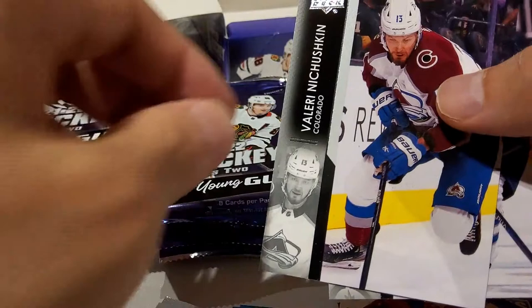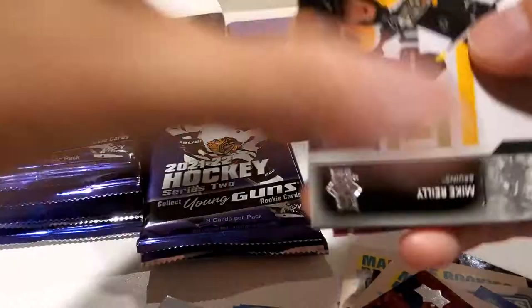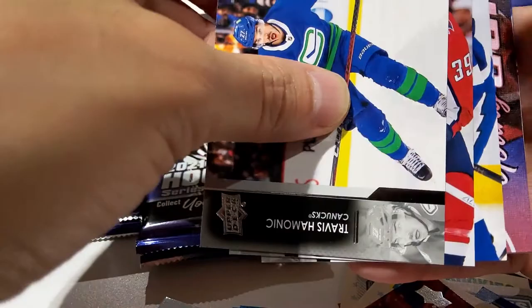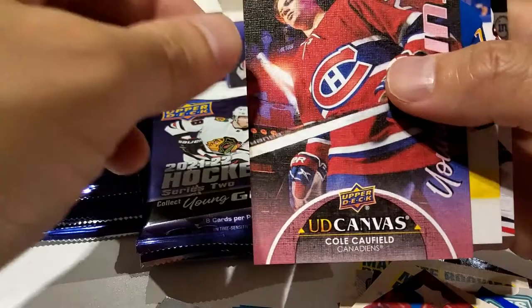Mitch Marner — he was having a pretty good last few games, especially in the series; scored a couple big goals. Kyle Connor and Nick Paul. Now the Tampa Bay Lightning — he had a pretty decent Game 1 too. Mike Reilly, Travis Hamonic. Oh is this — oh my god — two Young Guns canvases in this box! Anthony Mantha, Nick Kucherov, and Cole Caulfield! Oh my gosh — Cole Caulfield! Two Young Guns canvas — unbelievable!